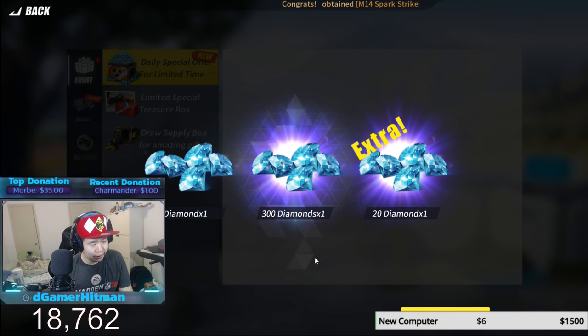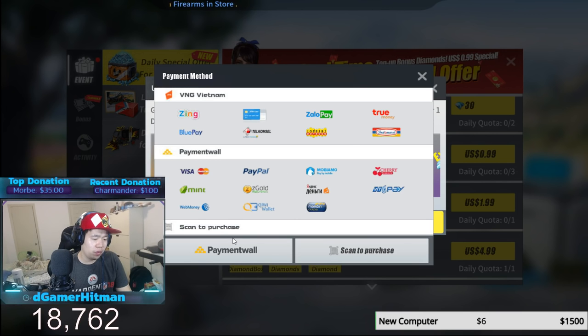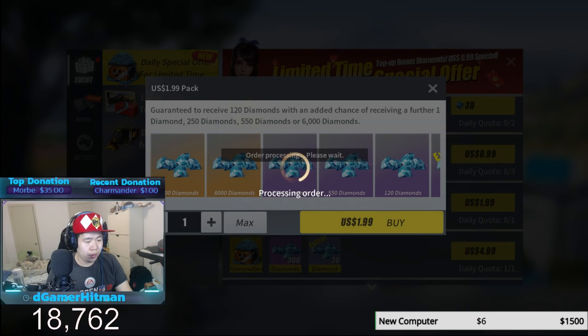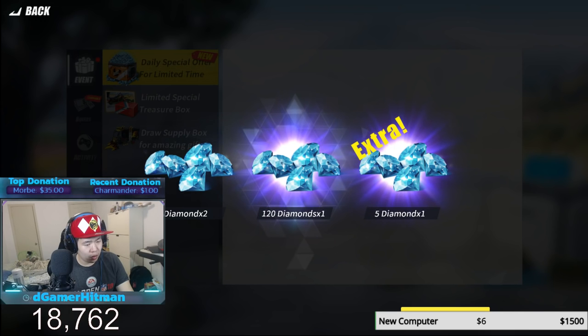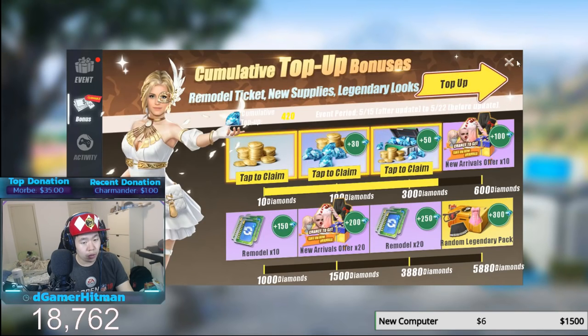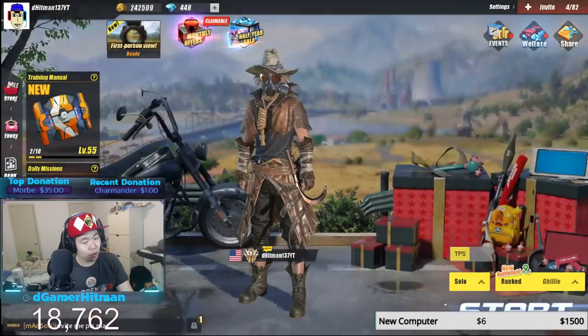We got only 300 this time, which is pretty bad. We're gonna go buy this one as well, and I don't know if I want to spend the $50 one. We're gonna check — I might need to buy the $50 one, we'll see how much we need. Let's buy this pack here for two. We got a hundred twenty extra. I think I have like five four hundred now.